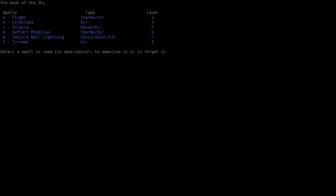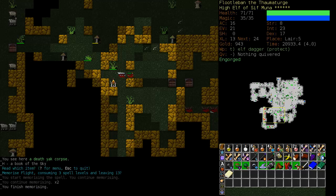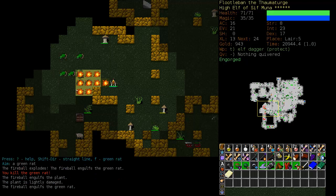Book of the Sky. I don't have it - well, flight is good, so we'll memorize that. I thought it had Swiftness, which is what I was really looking for. More rats.